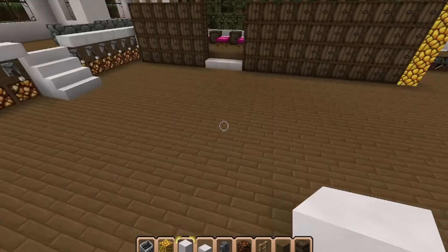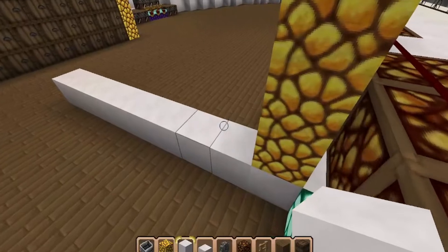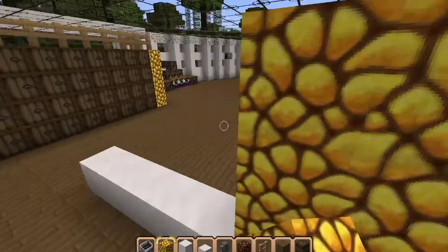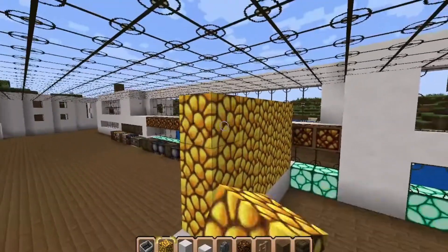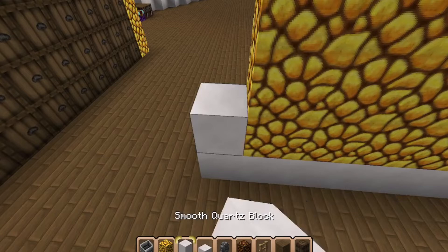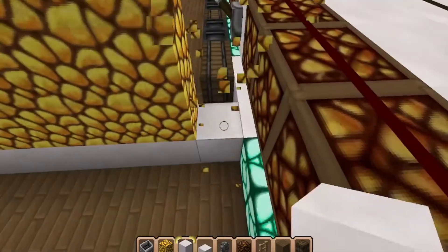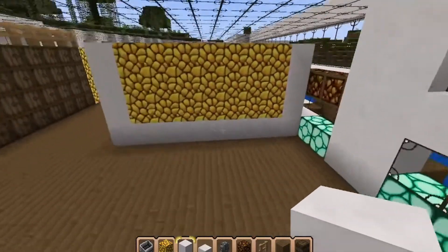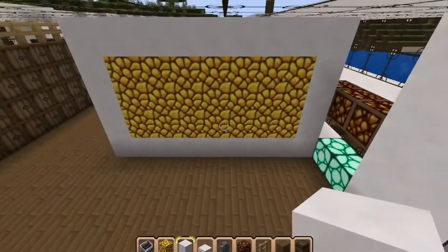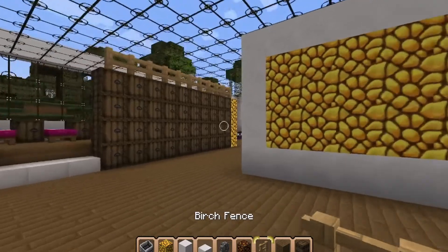We're going to divide the wall a little bit, like that, for some privacy. There we go. So let's get the fence and add a decoration.